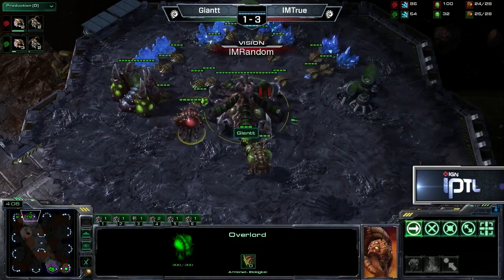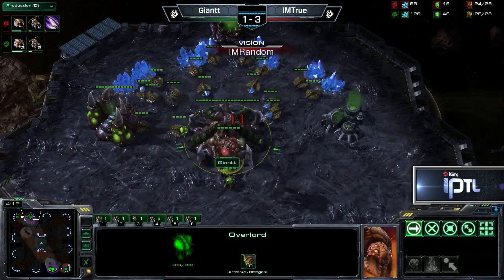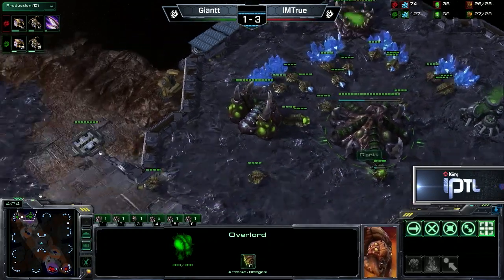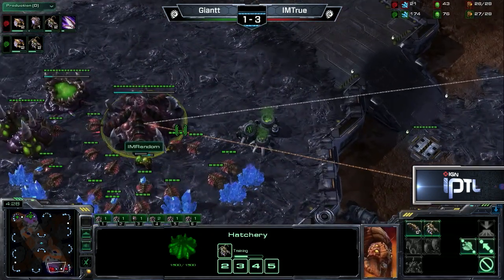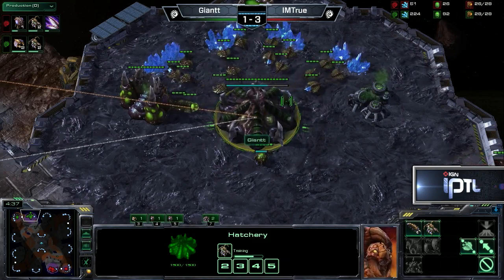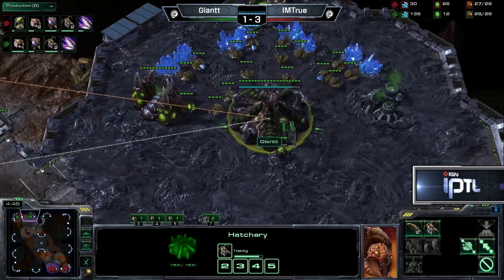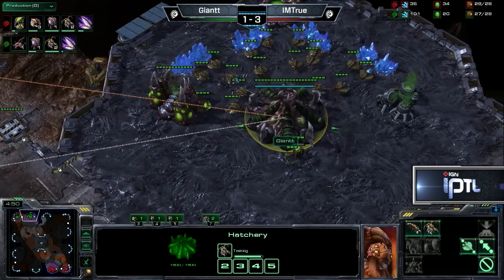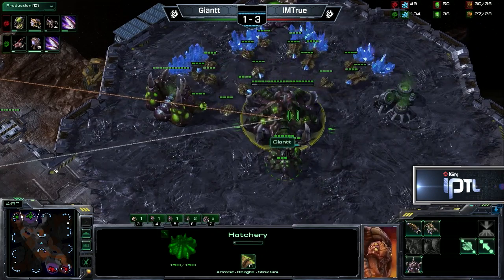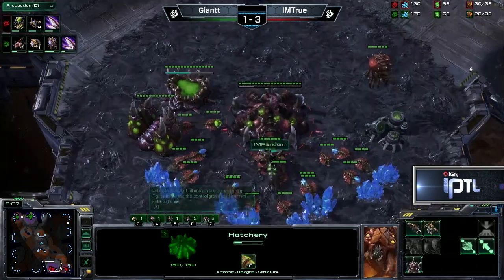You're going to see that queen start up on the hatchery. One of the cool things is it's really easy, if you're looking at a hatchery, to see when it starts producing a queen. No matter what stage it's at in its slow wiggle animation, it will cut immediately to a sharp and jagged animation. So you can see the second a hatchery starts a queen because it suddenly switches to the making-a-queen animation. See how it's real slow right now, just breathing and taking its time? But it gets real jagged all of a sudden.